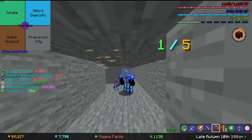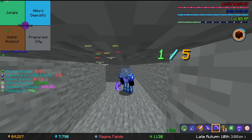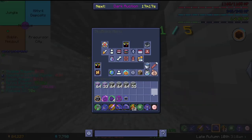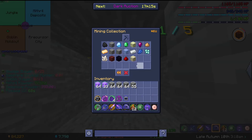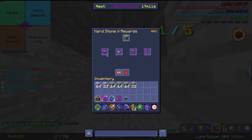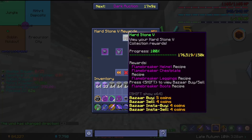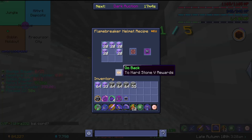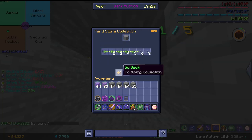Starting off, one of the first key components to getting yourself some Yogg Armor is a lot of Hearthstone. As you can see here in my mining collection, at about 150k Hearthstone you unlock the Flamebreaker Armor. But don't be too worried about the collection, because the amount of Enchanted Hearthstone you need is a lot more than the actual collections.